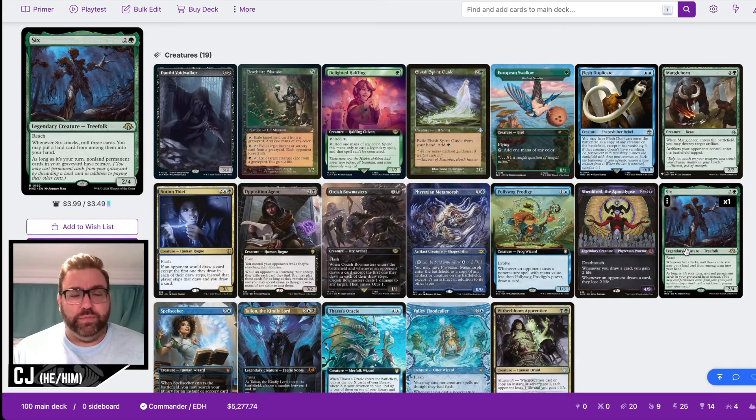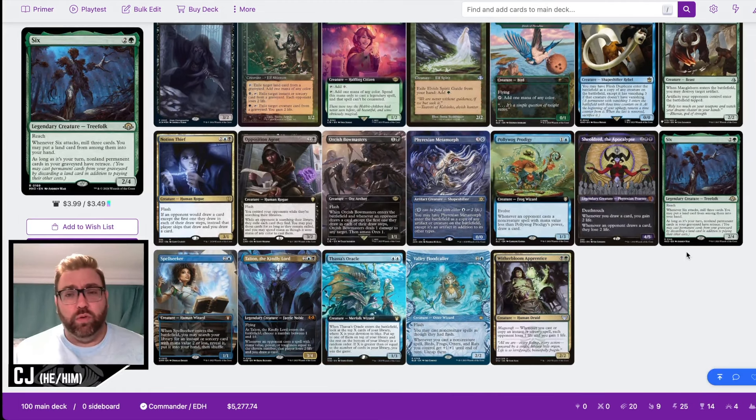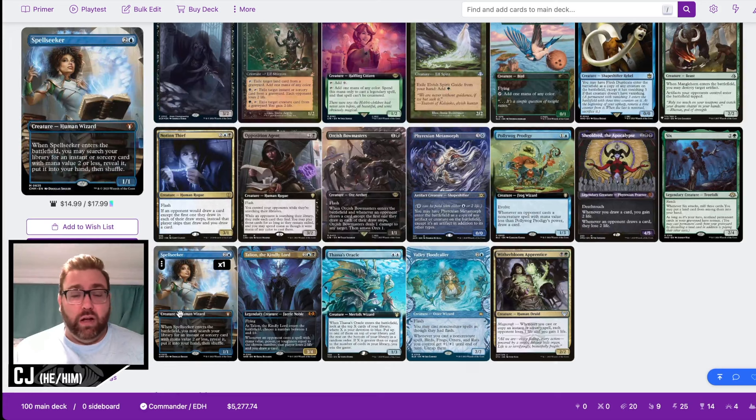We're not on a heavy reanimation strategy — there's no Yawgmoth's Will or reanimation package per se besides Syr Gwyn. I like her for versatility; she's a 2/4 with reach and I like the retrace mechanic. It's seeing play in decks like Korvold, so I think it has potential, but I need more testing. Overall it's a solid pick. We have some spells to cover our combo pieces as well.